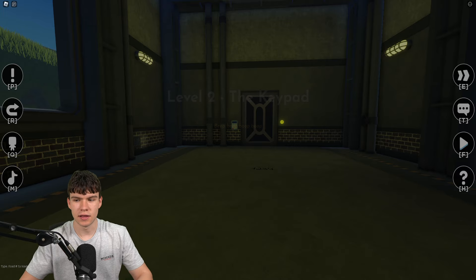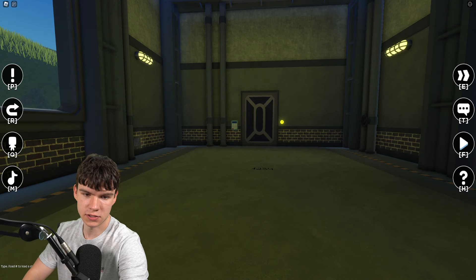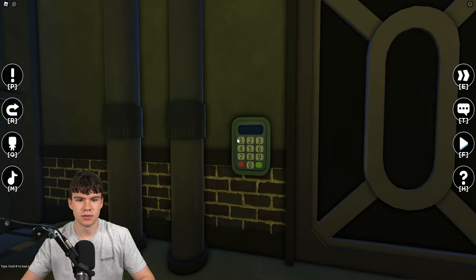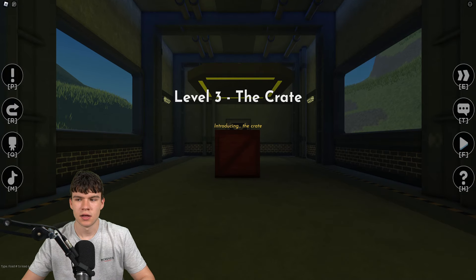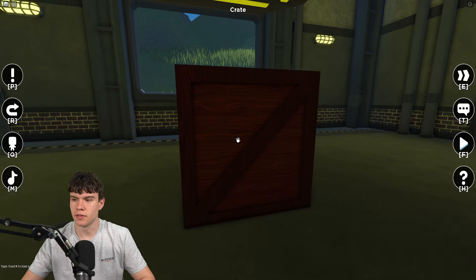The next area is the keypad. I'm going to quickly turn up my brightness because it's a little bit hard to see in here. The code is on the floor over there and it's simply 1234. Click on the green button and there we go.